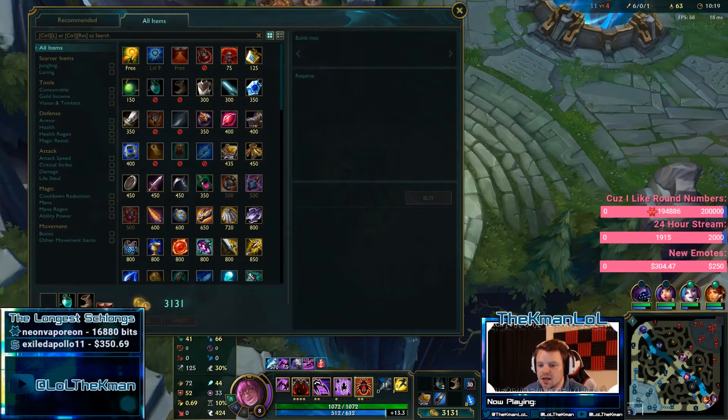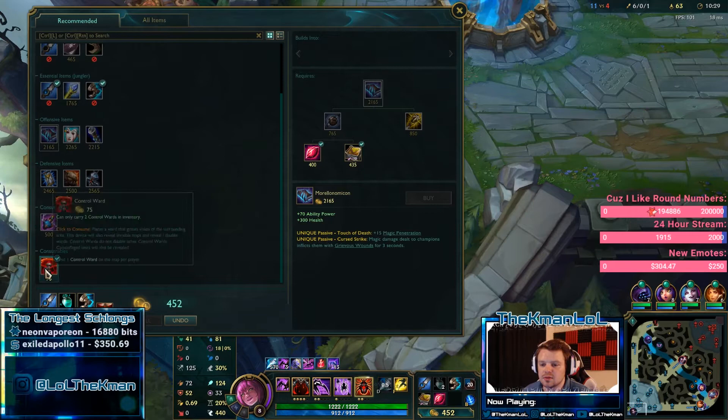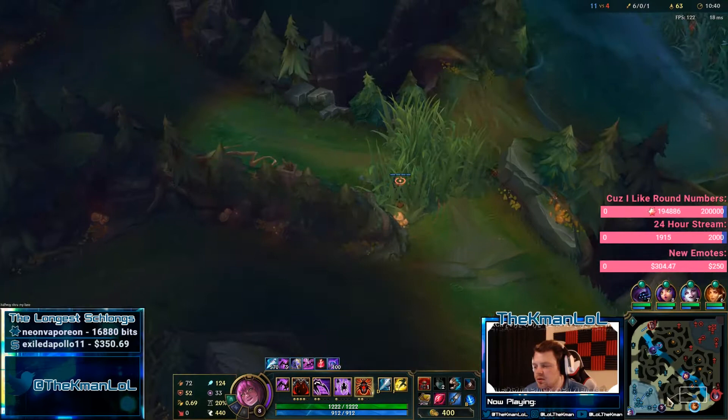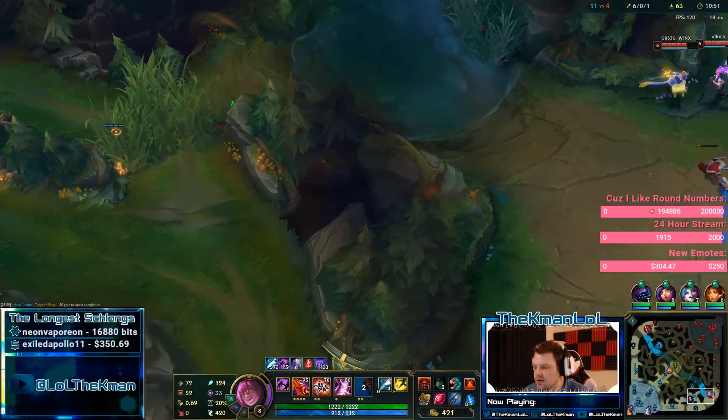Red smite would be fine against Rengar but I'm going to one-shot him anyway. Dark seal is honestly kind of troll here — it's fine if you have an extra, but I'd rather get vision. Elise does not do a whole lot with AP — it's mainly off of her magic pen. So it doesn't really make sense to go mage items. When I saw a player go mage items on Elise I was like, there's got to be an int.